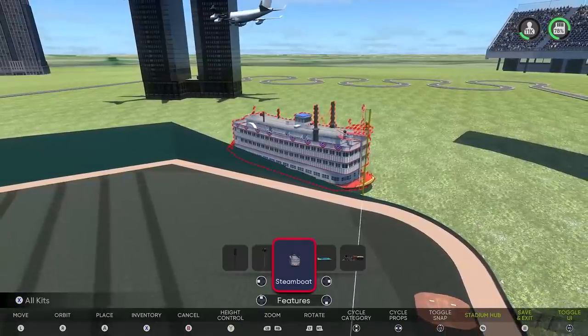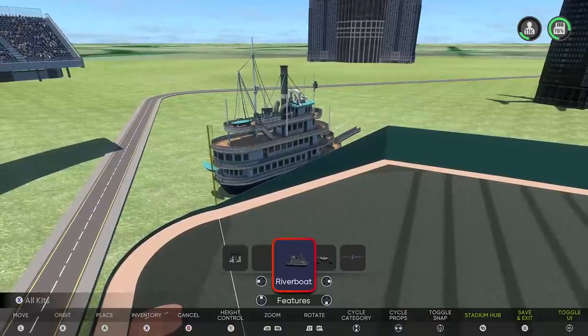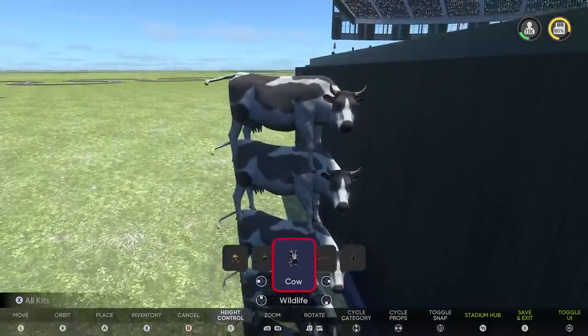I'm just going to end up putting a steamboat over here on the right and a nice little river boat — apparently it doesn't matter that it's sitting on grass, that's okay. And the only thing I think this ballpark is missing is a giant stack of cows, but this might take a while.